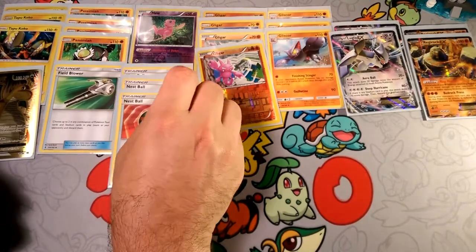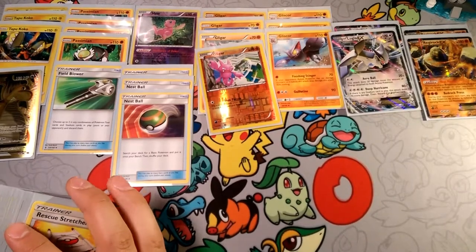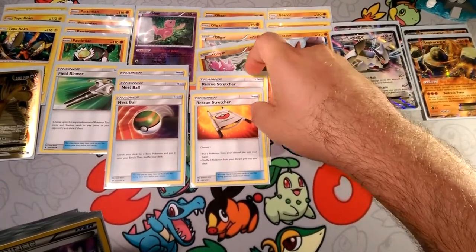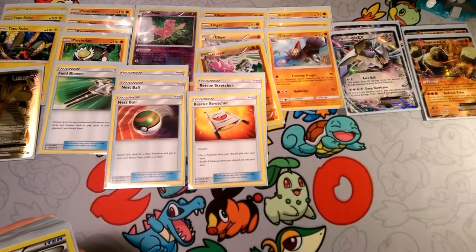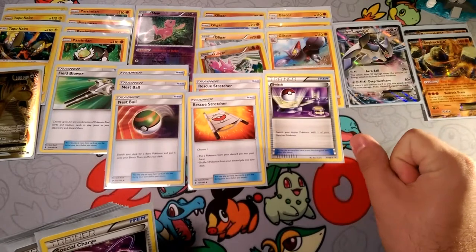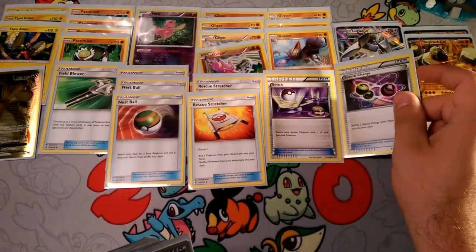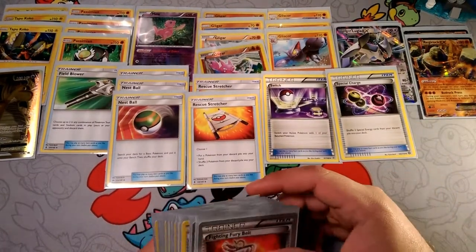We have three Nest Balls, since most of our deck is basic — Nest Ball is the best ball to search out Kocos, Mews, Passimians, the whole nine yards. We have two Rescue Stretchers to pull stuff back from the discard pile — whether it's Koko, Passimian, Mew, or Gligar. You can shuffle three Pokémon back into your deck, or put one from your discard pile into your hand. We have one Switch for anything that gets trapped, mostly for the Regirocks. And we have Special Charge to bring back our Double Colorless Energies so we can continually attack every turn.